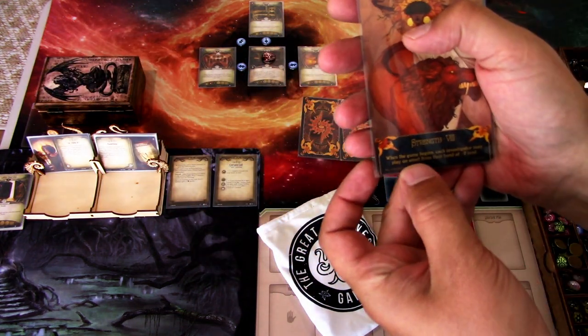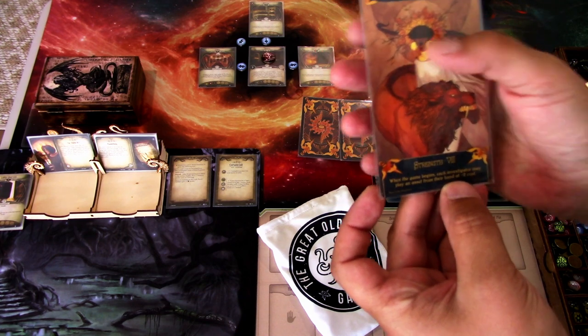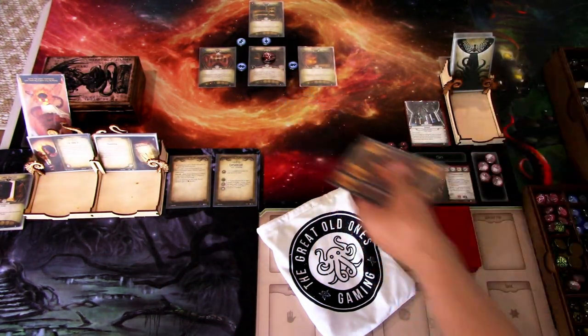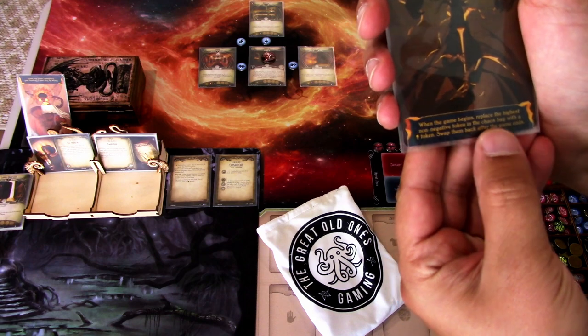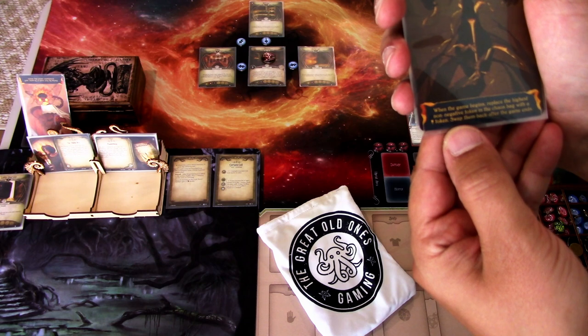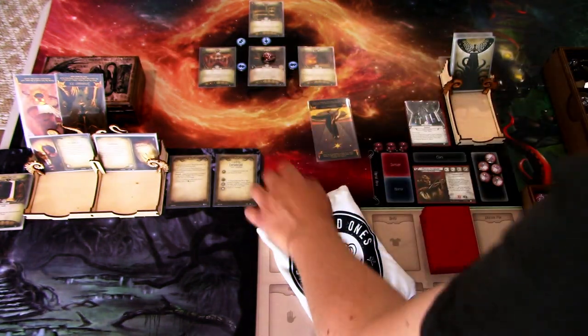We get Strength. When the game begins, each investigator may play an asset from their hand at minus three cost. Well, that really suits us — we want to mulligan for our assets to get that down. Then we get Judgment reversed. When the game begins, replace the highest non-negative token with a Skull token in the chaos bag and swap them back after the game ends. Okay, we have to do that immediately.